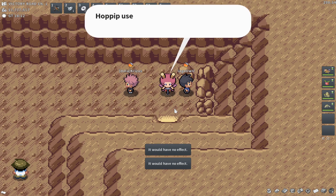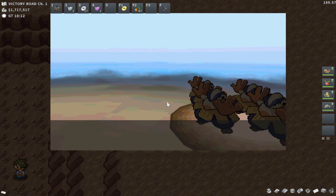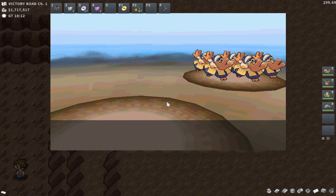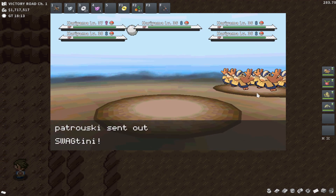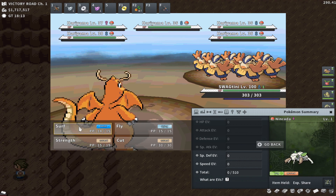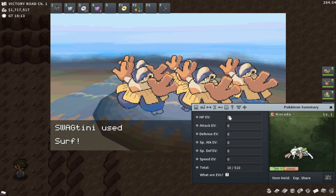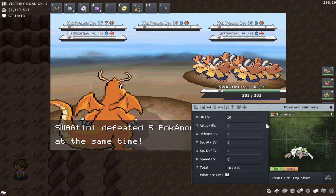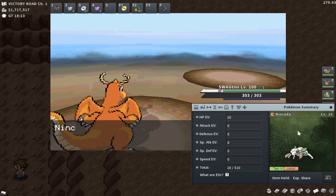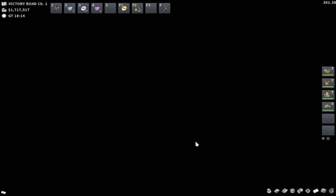I've actually shown this spot in my quick best spots video — this is actually the best spot in the game to HP EV train. You're going to come from the Evergrande PC down to this cave and Sweet Scent within here. Make sure you step off the first tile; if you're on the first tile it won't let you Sweet Scent, but if you step just slightly off you can throw up that Sweet Scent. I'll be encountered by a horde of Hariyama, AoE attack them with Surf, and it's going to give my Nincada 10 HP EVs.